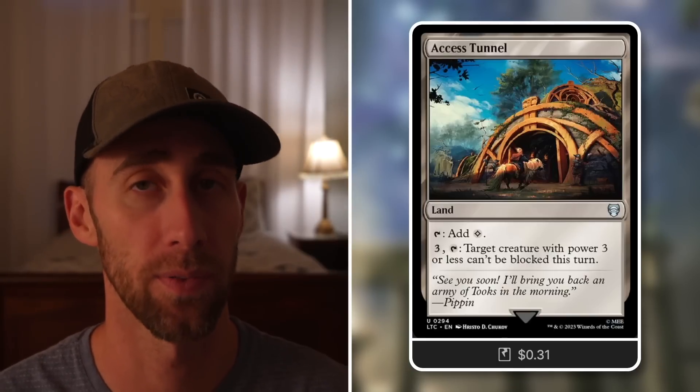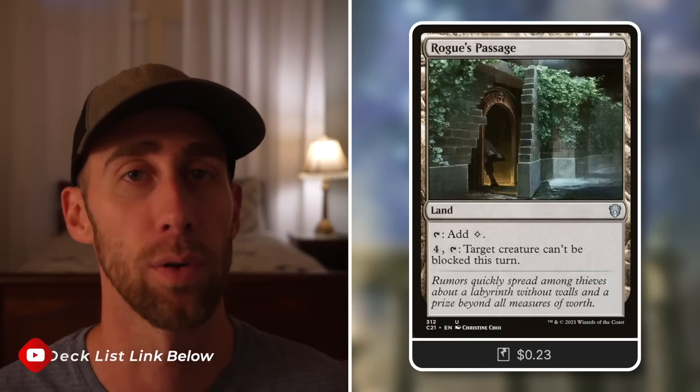Tactic 9: Lands. Access Tunnel: tap for colorless, or pay three to make target creature with power three or less unable to be blocked this turn — since Nashi has power three, making Nashi unblockable can be huge. Rogue's Passage: pay one more mana for the same effect but for any of our creatures, making them unblockable. Picture Arixmethes coming through — getting a 12/12 through unblocked can be absolutely fantastic. I hope you enjoyed this episode and the deck tech — check out the deck list link in the description below and comment with your thoughts on this Nashi build.